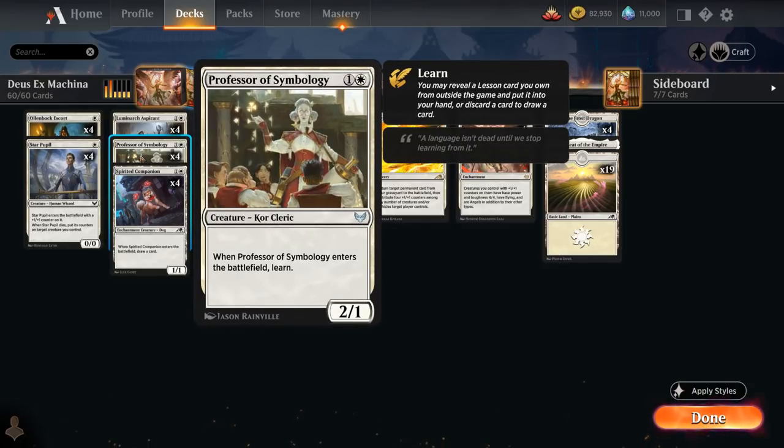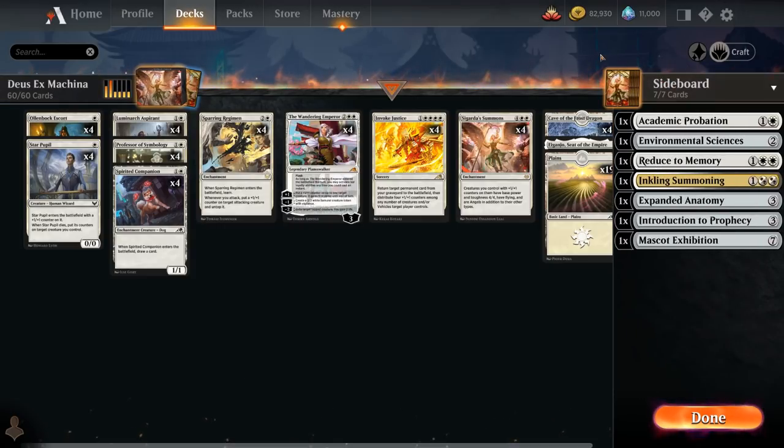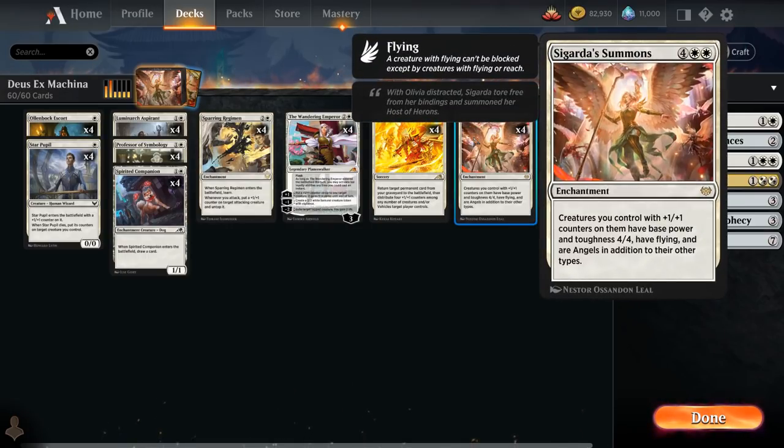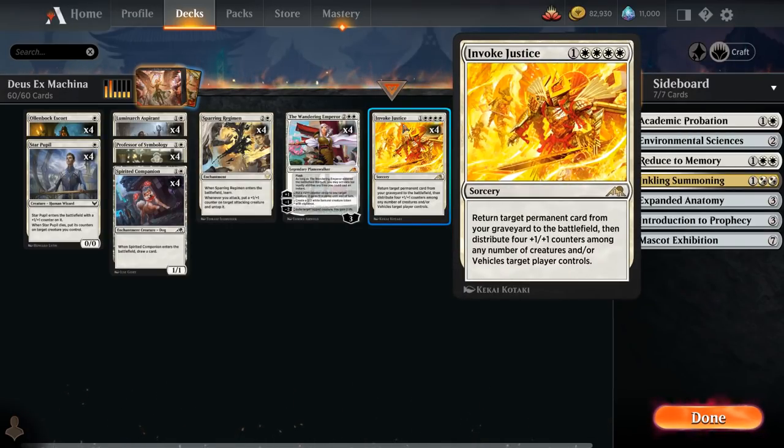Professor is a 2-mana 2/1 that when it enters the battlefield lets us learn, meaning we can either grab a lesson card out of our 7-card sideboard in Best of 1, or we can discard a card from our hand to draw a card. That's how we discard our Sigarda's Summons to later get it back.